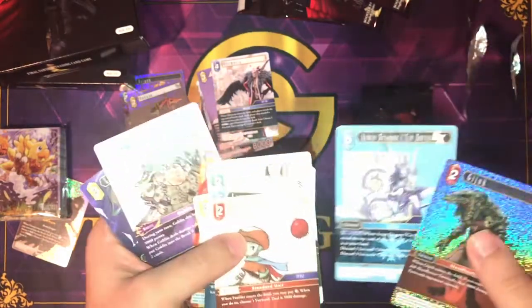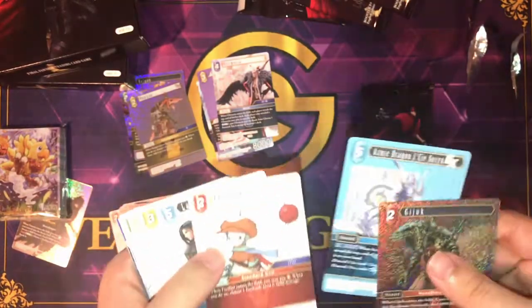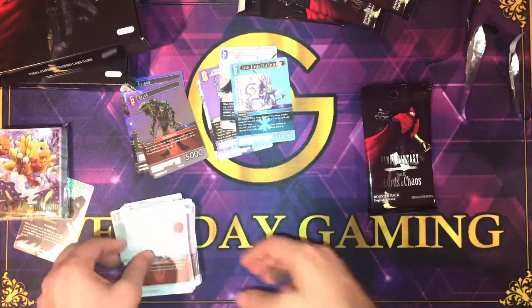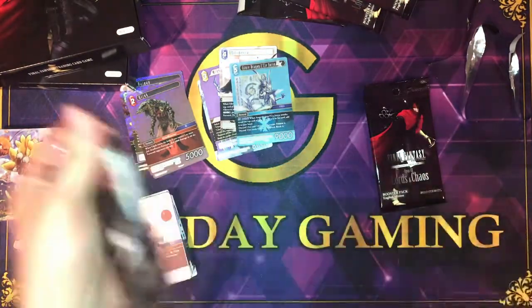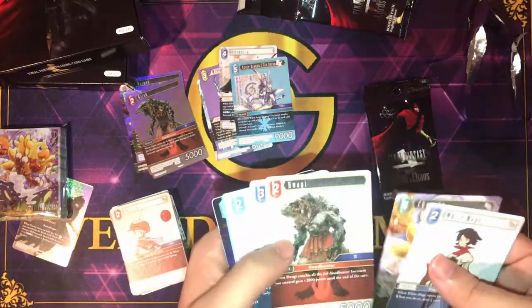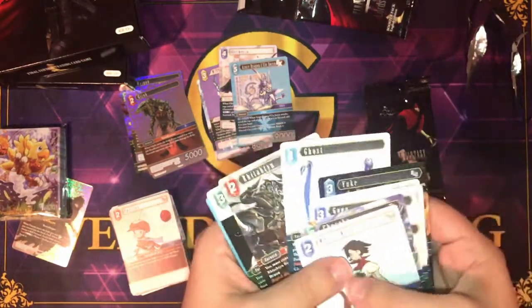We've got Jigok, an Azure Dragon, Lilty, some Gis, another Chocobo, Yuk, and Ghost.